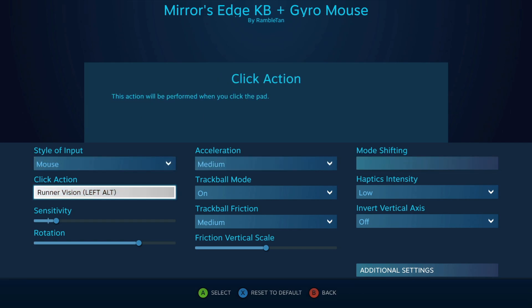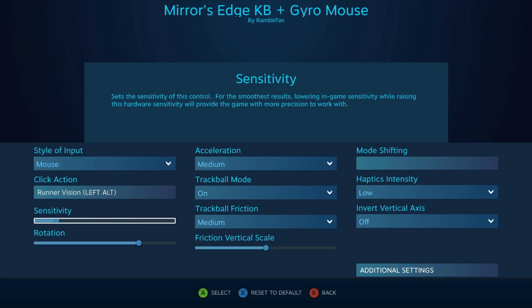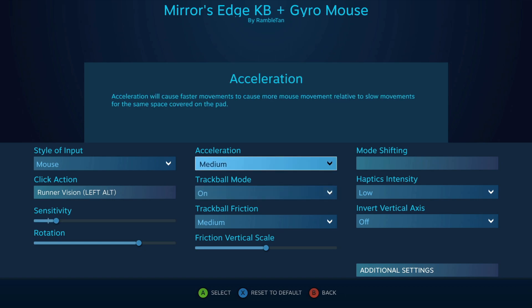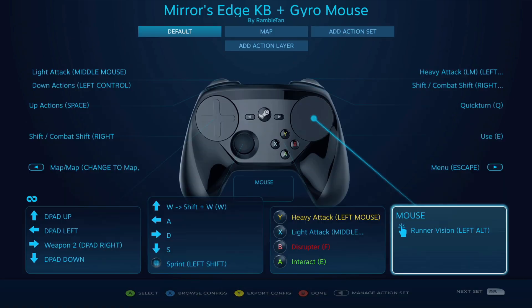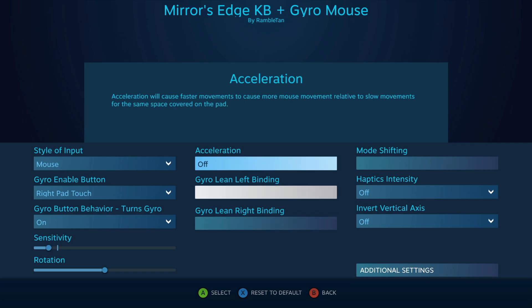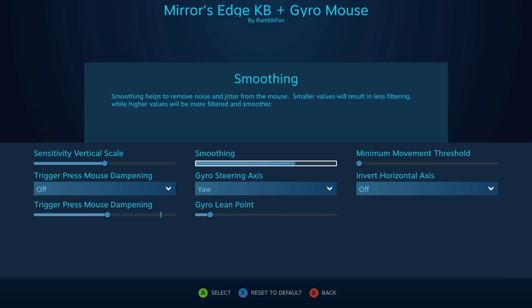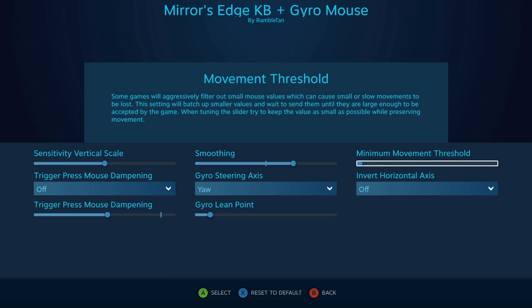I just have this giant surface area on the entire right pad with a single click for runner vision, which is a secondary action. You can also see I have trackpad sensitivity up, acceleration on medium — I'm leaning into that trackpad. And then gyro sensitivity is down, no acceleration. I had smoothing on, which has totally changed over the years through Steam Input.